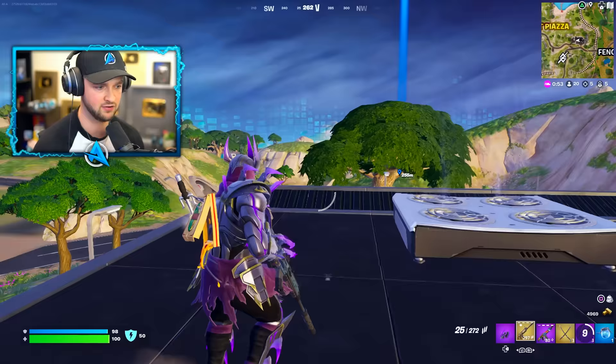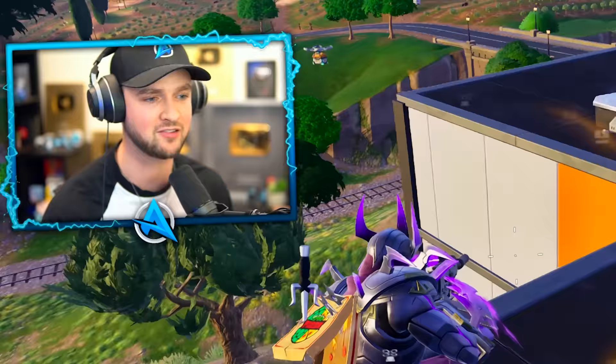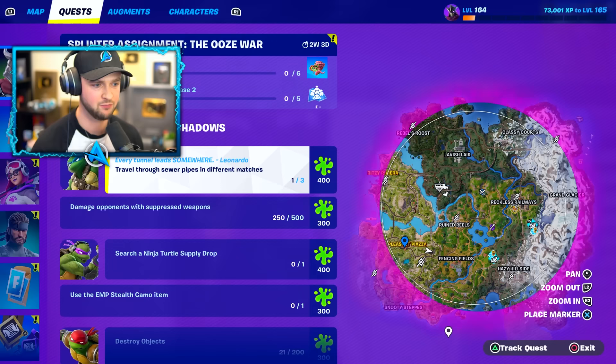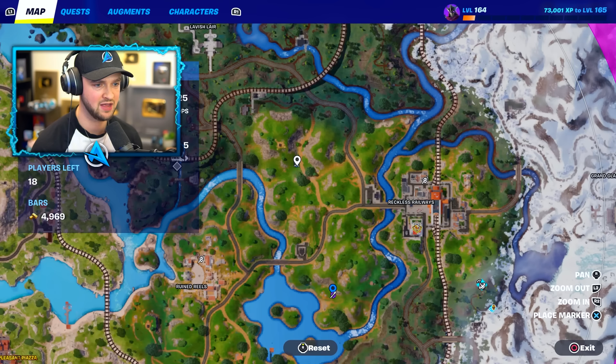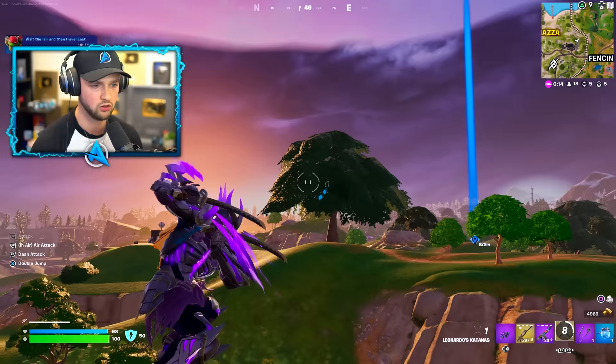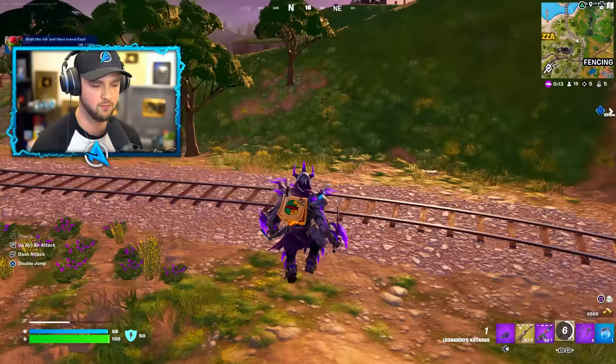Launching ourselves up — and ladies and gentlemen, we still have a mythic. We've visited the sewer but there are more mythics to find. Supply drops are in the game — checking the map you can see them dropping. There's a purple one right over there and a blue one too. The blue one is for Leonardo, which we already have. I really want to get one of these.